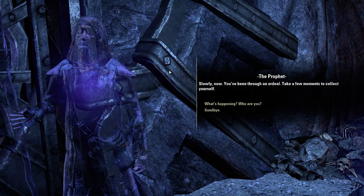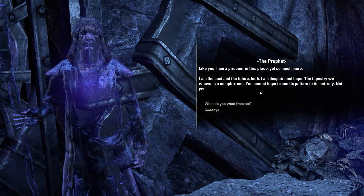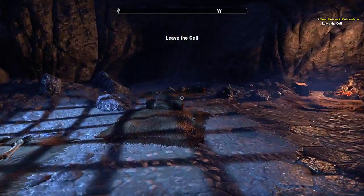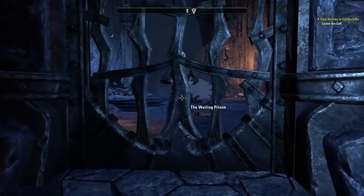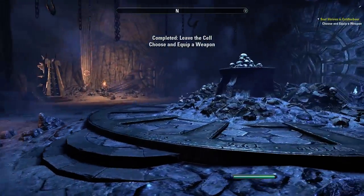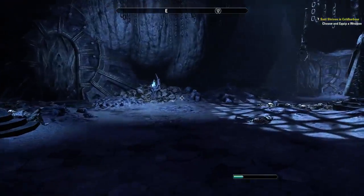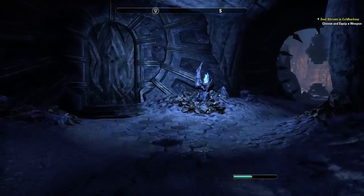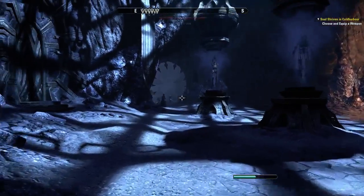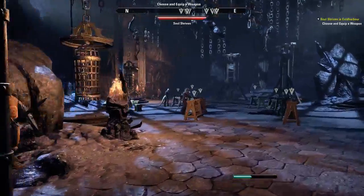In standard Elder Scrolls fashion, you wake up in prison - surprise! You are in a prison in Cold Harbor - spoiler alert - which is the place of the undead. It's Molag Bal's domain in Oblivion. The reason you're here is because you're dead and he stole your soul.